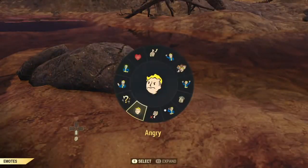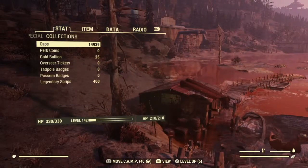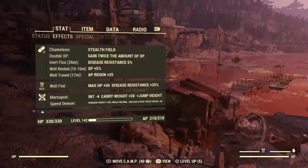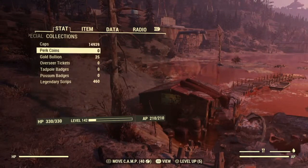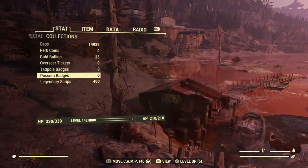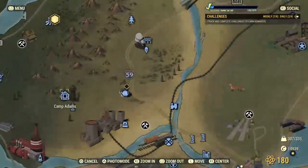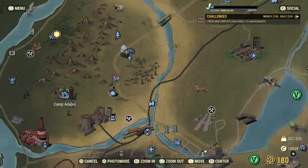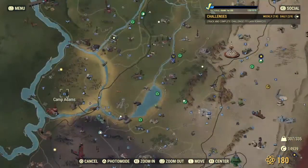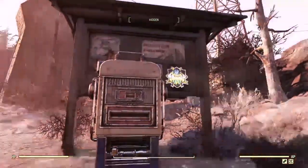On a side note, if you're curious as to how many possum and tadpole badges you have, you can go into your menu under Stats and Collections to see them. Though there's another error — sometimes it still shows zero, and you still might have some. Another way to check how many badges you have is to travel to Camp Adams or the Pioneer Scout Camp, go to the vending machines, activate them, and they will tell you how much currency — which are the badges — that you have.